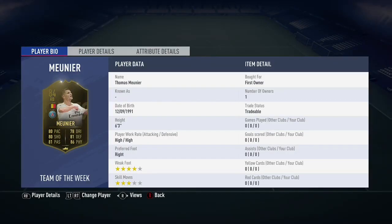SKF here and welcome back to another video. So we have this 84 Team of the Week Thomas Mounier, which I believe is the highest rated fullback in Ligue 1 and definitely one of the highest rated fullbacks in the whole game. This card looks very good, very well-rounded.